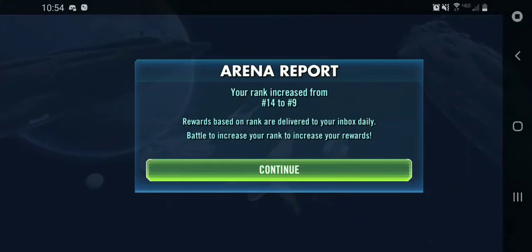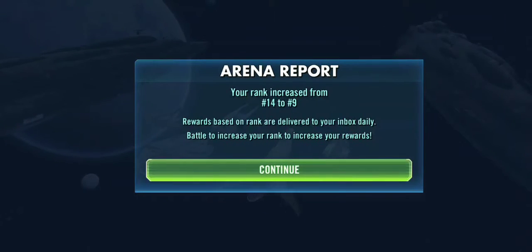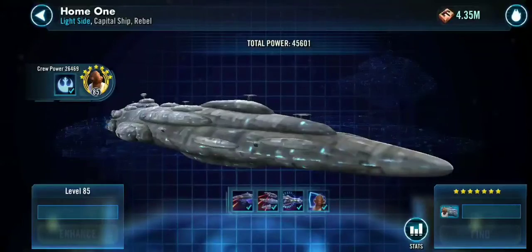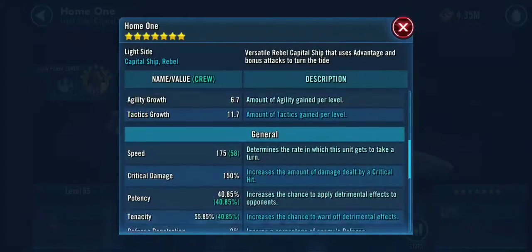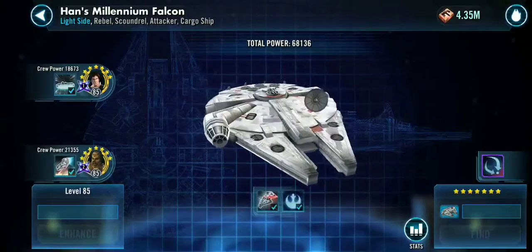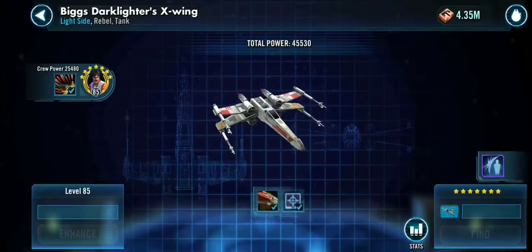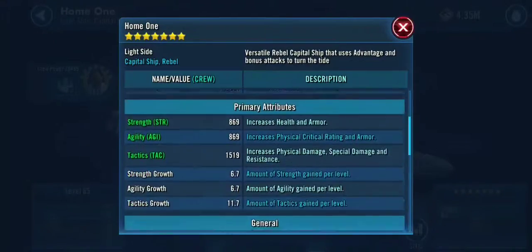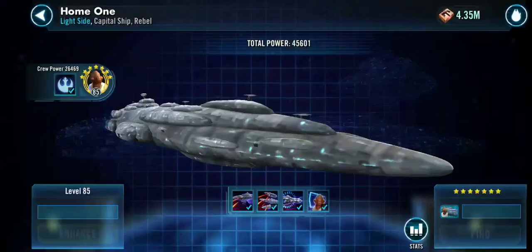I'll record my next battle too. Okay guys, here's my second attempt of the day — another pretty standard Ackbar. This one's slower than mine again. So I stripped mods off of my Ackbar so that he'll be slower. Standard lineup, gold stars, a few zetas. There's his 175 speed — I took all the mods off of mine, so he should be 172. The exact same strategy applies though.